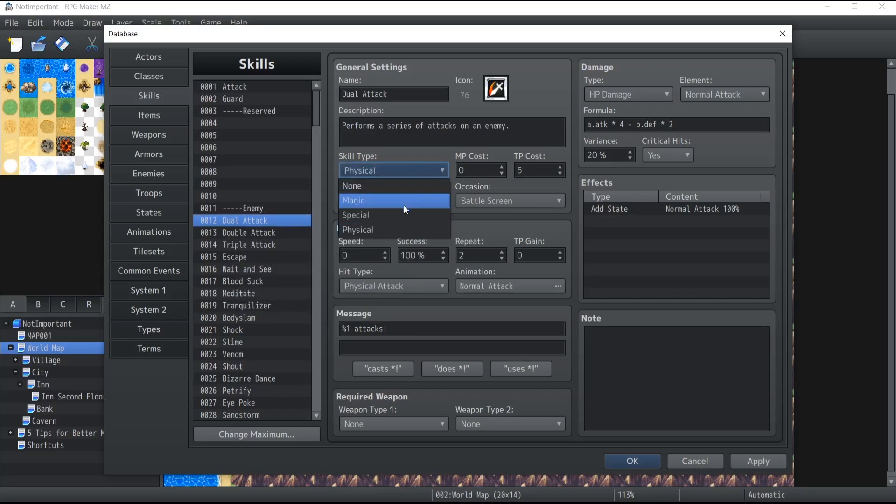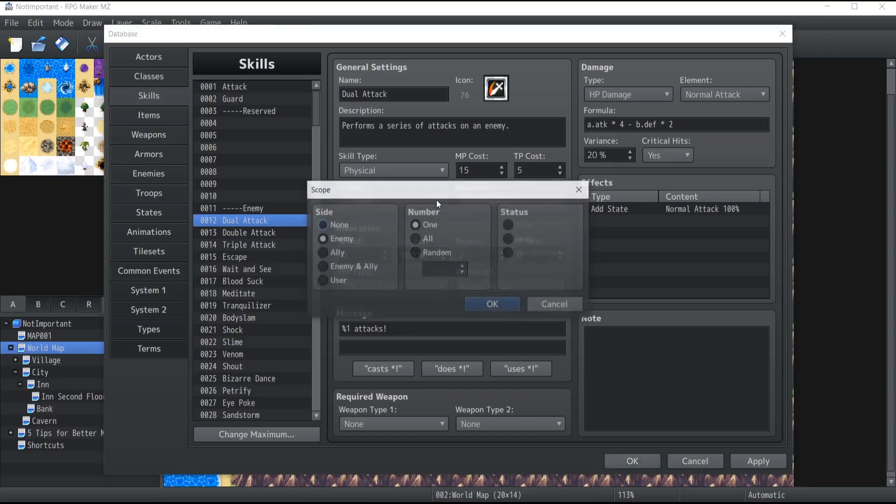The MP cost is basically the amount of mana points that the skill costs to use. In this case it's zero, but if I wanted I could give it a cost — and if the player doesn't currently have 15 mana points, they won't be able to use the skill. The same applies for the TP cost. Now the scope is a brand new thing that changed with RPG Maker MZ over MV.